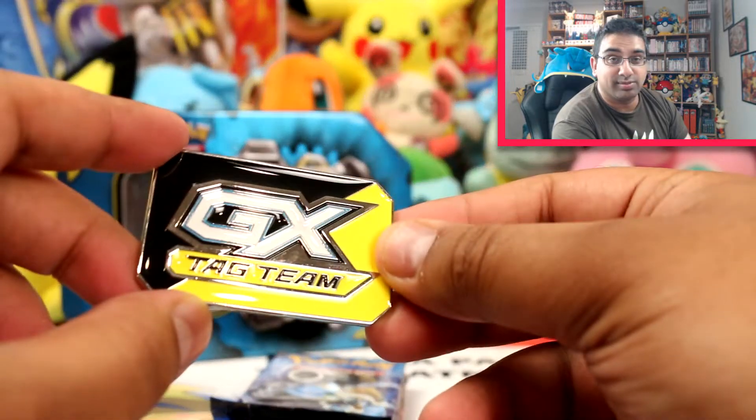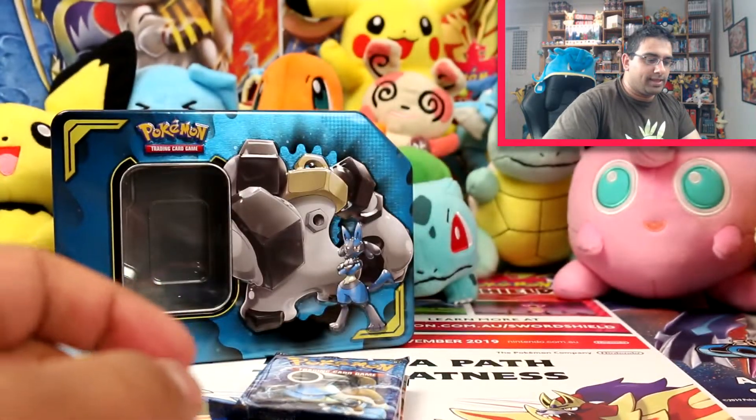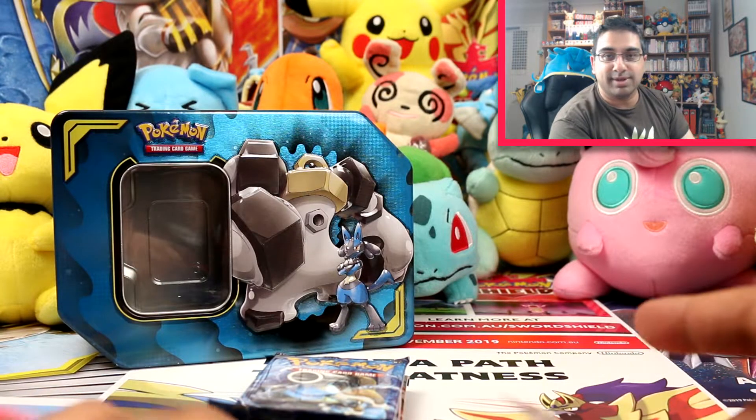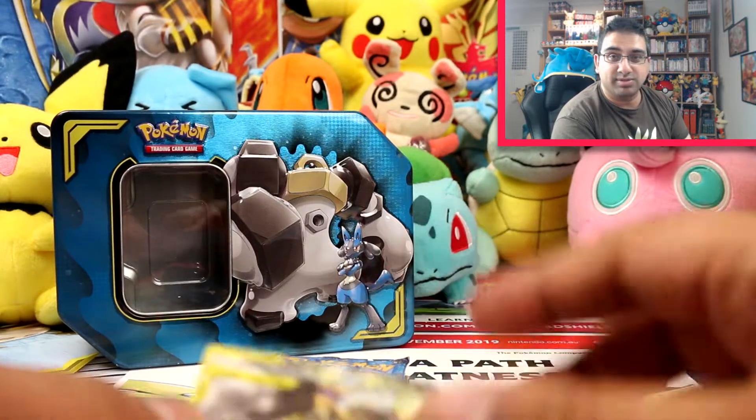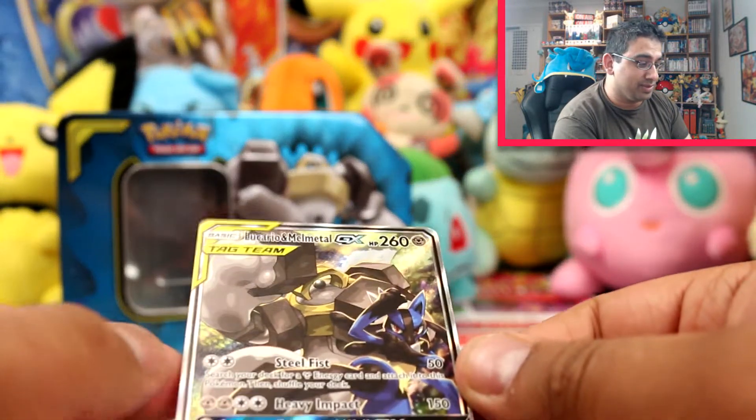I say this all the time, you guys are probably sick of me saying it, but this GX tin counter is probably my favourite because it's just weighty and everything. So in case you're playing Pokemon cards in a match in the wind, your cards in play that have been actioned by a GX counter will not fly away while the others will.